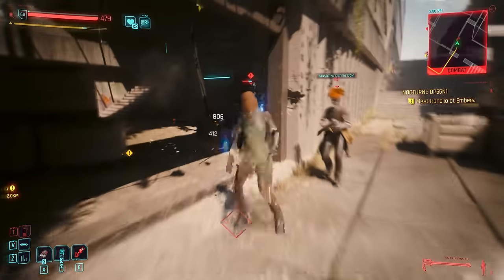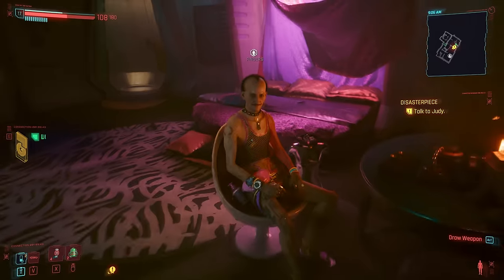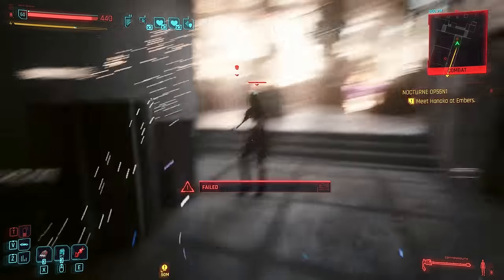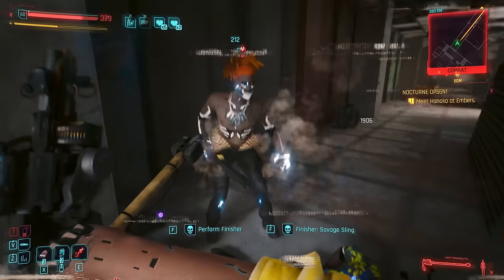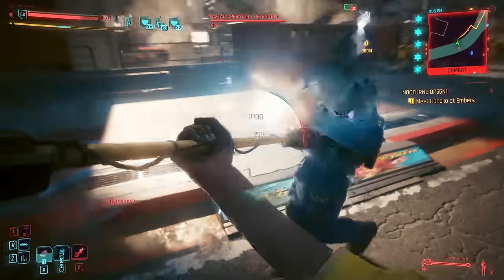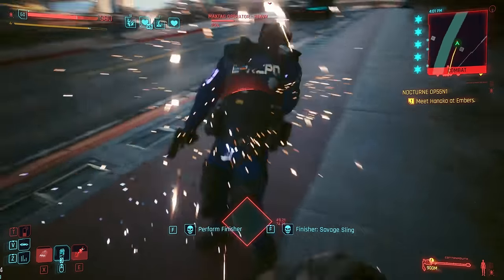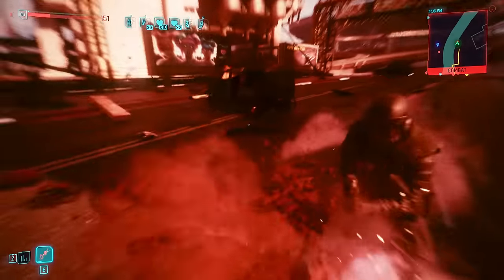An easy and early blunt weapon to obtain — Cottonmouth is the property of Jig-Jig's creepy ripperdoc Fingers, who, now that all cyberware is available at all rippers, has no Sandevistan or Pain Editor to hide behind anymore. This weapon is fair game to pick up during the quest Automatic Love. It's one of the best one-handed blunt weapons, hitting with the same speed as the steel pipe but with a slightly reduced damage, made up for by both a 25% chance to shock and to poison. A nice balance of speed and damage, easy to deal with hordes of MaxTac in a later-game Berserk build. The doubled elemental damage gives it a slight edge as a very strong early-game blunt weapon especially.